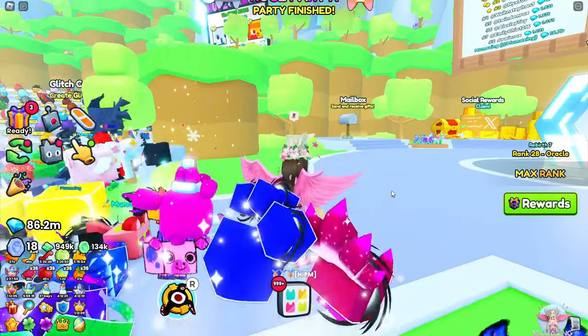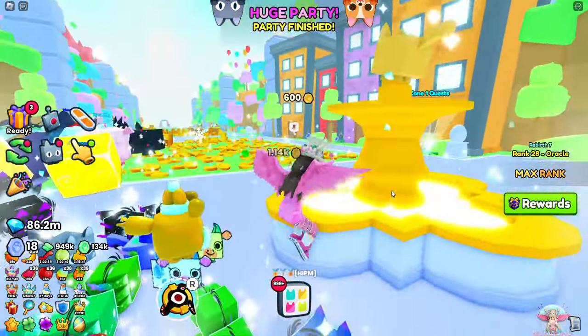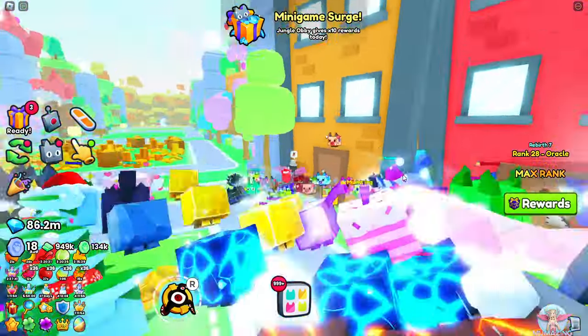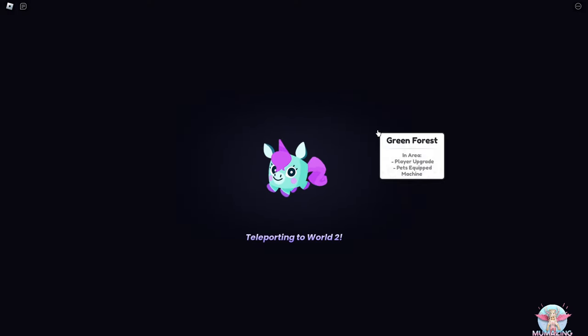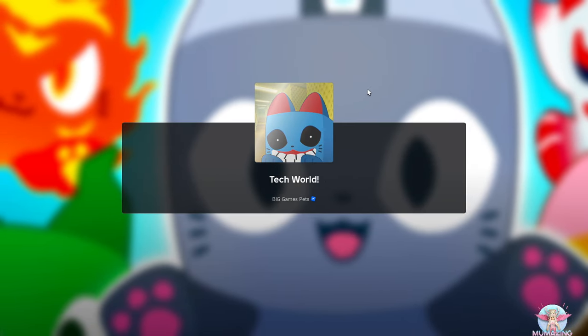We've gone back to the original spawn world because I'm assuming this is where the event is going to happen. It should be at the regular spawn but maybe I should check out Tech World and see if there's anything there. I did see a new icon even though the update notification didn't come out - it's already eight minutes past the hour of the update. We've got this little symbol that just says Tech World that wasn't here before.